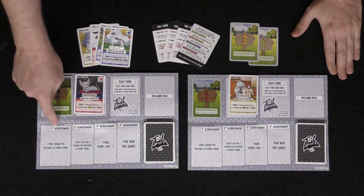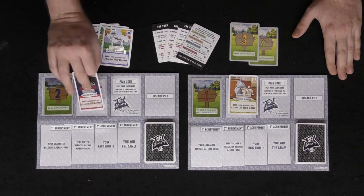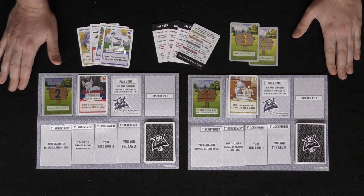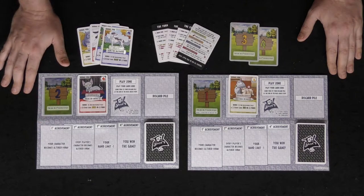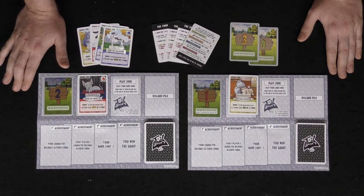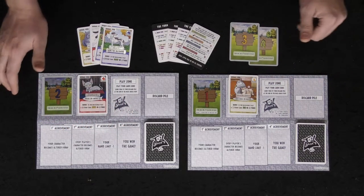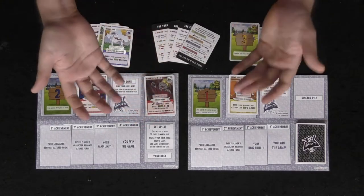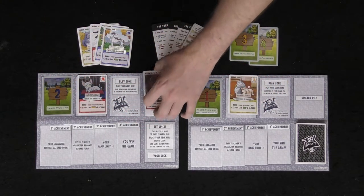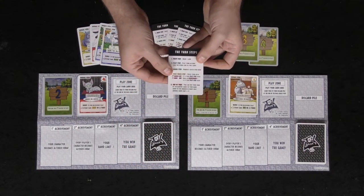The objective of the game is to get up to the fourth achievement. Achievement one lets you transform or alter your character by flipping it over. The next achievement makes every player's character become altered, regardless of whether they've made it past the first achievement. The third one limits your hand to one card, and then the fourth one — you win the game. You get achievements by playing your entire deck into the discard pile.